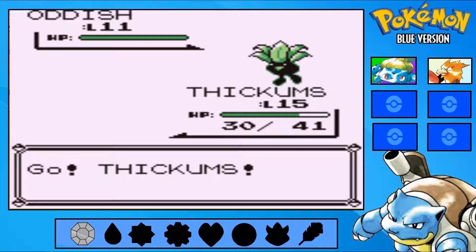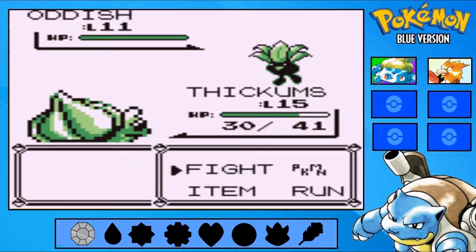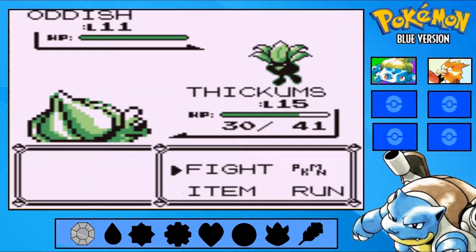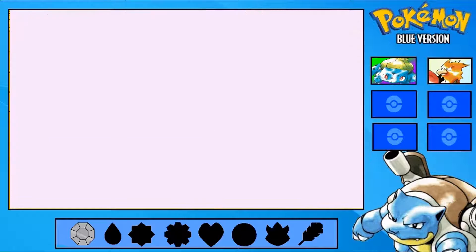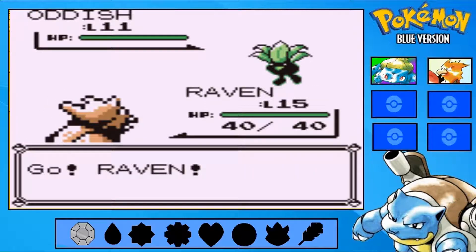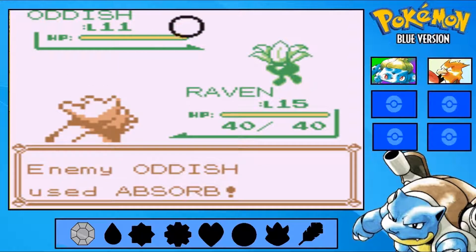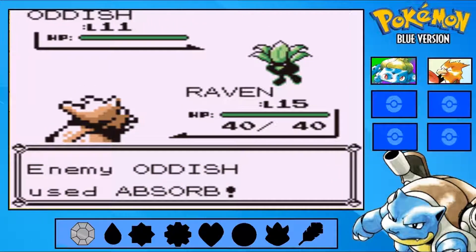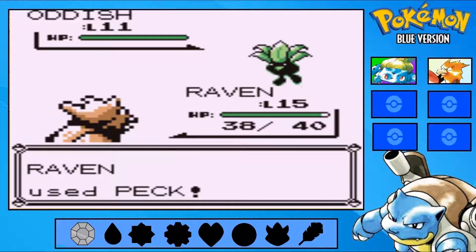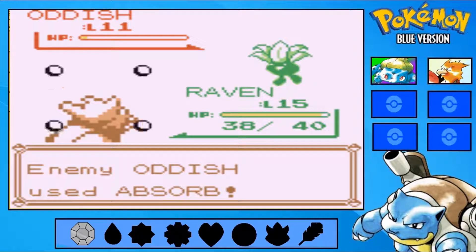Oddish — whoa, Oddish looks really weird in Gen 1. You cannot Leech Seed Grass-types, just letting you know that right now. So I guess I might as well send in Spearow, because Grass and Poison-types are four times resistant to my Bulbasaur's main STAB. Peck it to death.